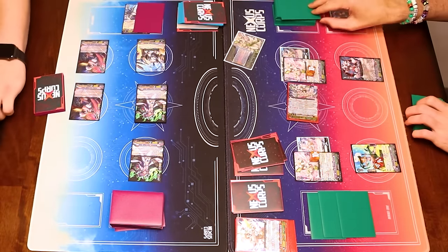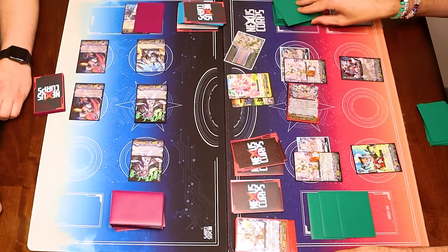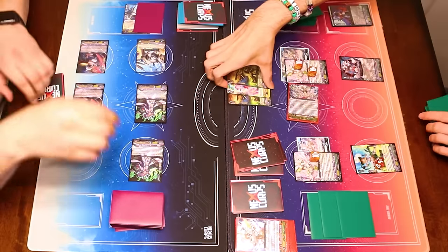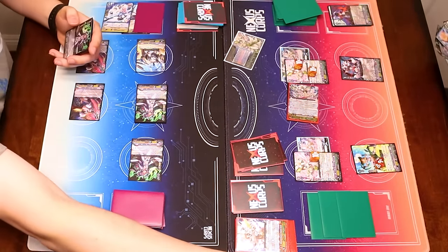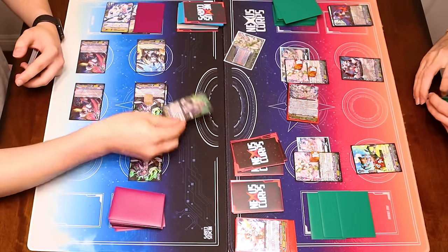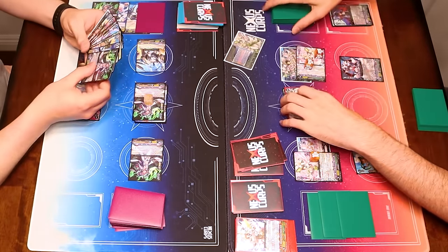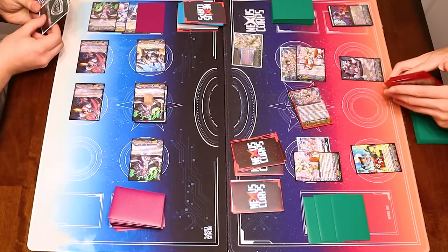I'm just taking it. First check, critical, critical — power to the right. Third check, no trigger. First power to Van, draw. Second check, no trigger. 33K 2 crit to Van. I also had to flip over another thing to use her ability — it has to be the same name. 35.